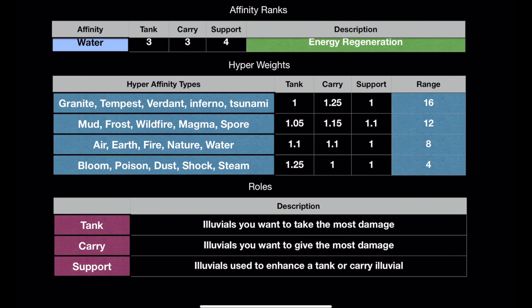Tank is going to take the damage, carry is going to give the damage, and support — ideally you're not taking too much damage, but you're helping out your other alluvials.